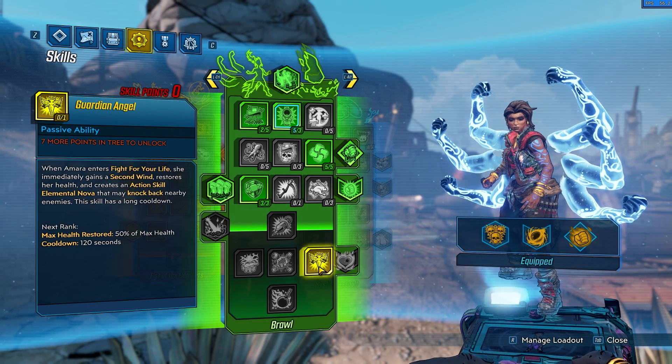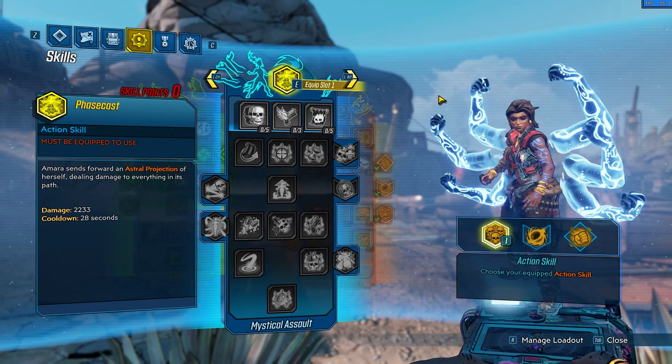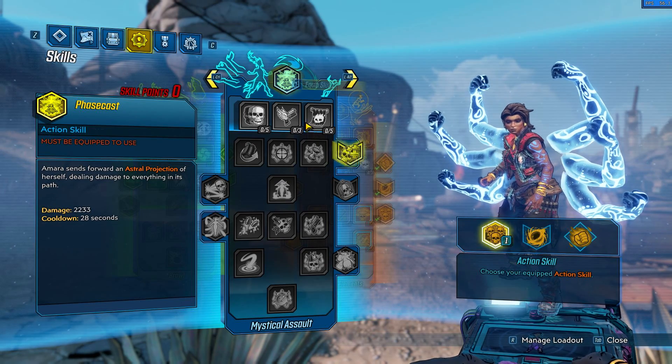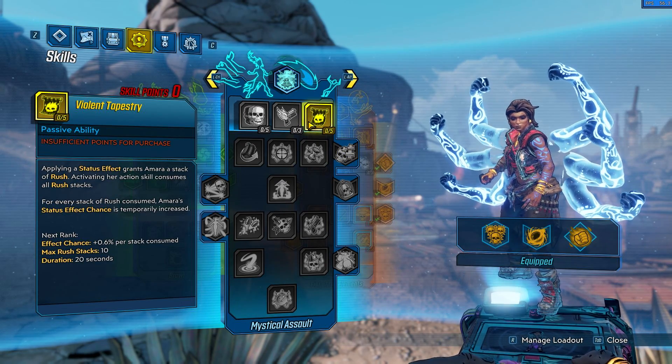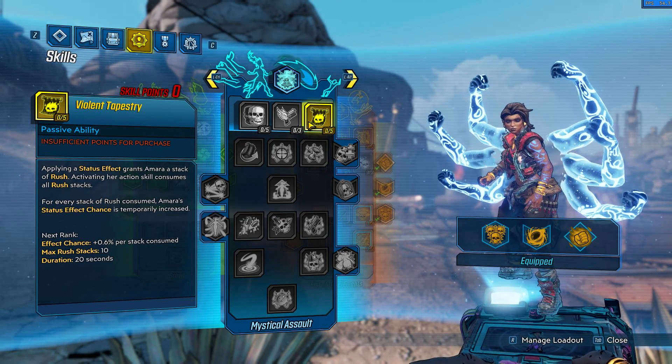The last point I will give to Guardian Angel just to have a second life. And the next one, at level 50 if I'm not mistaken, it will be Violent Tapestry, which gives us Rush stacks.